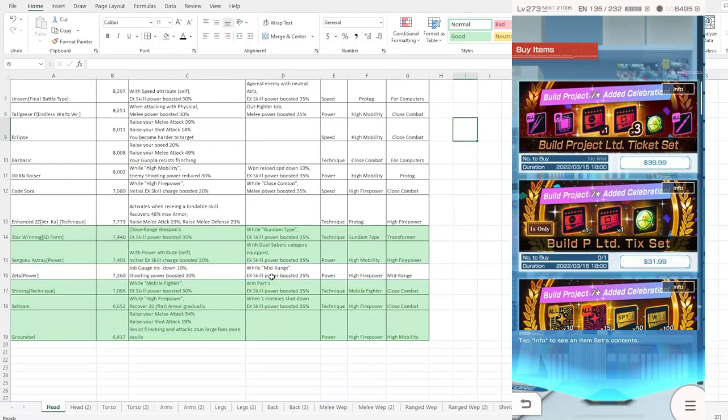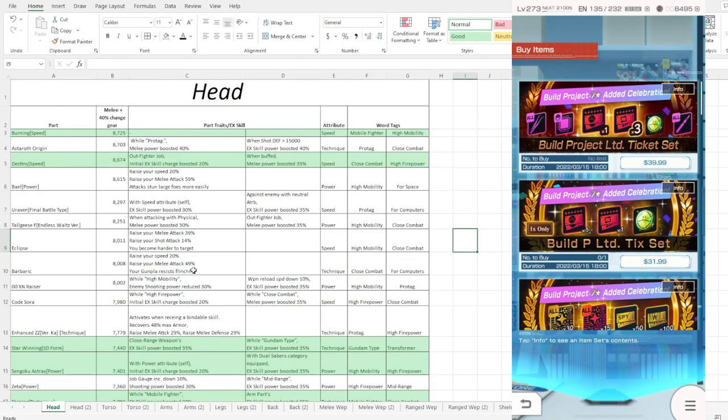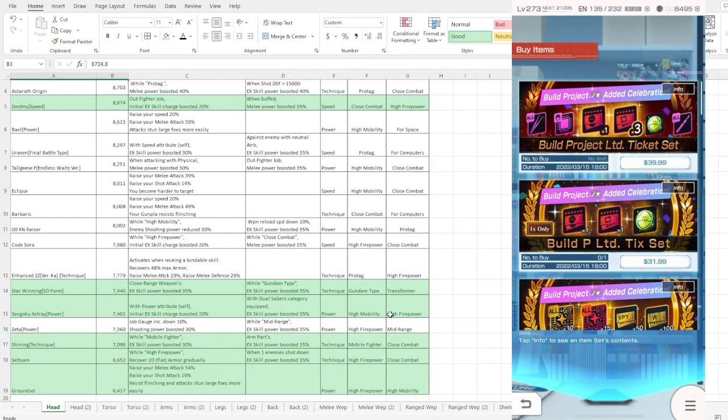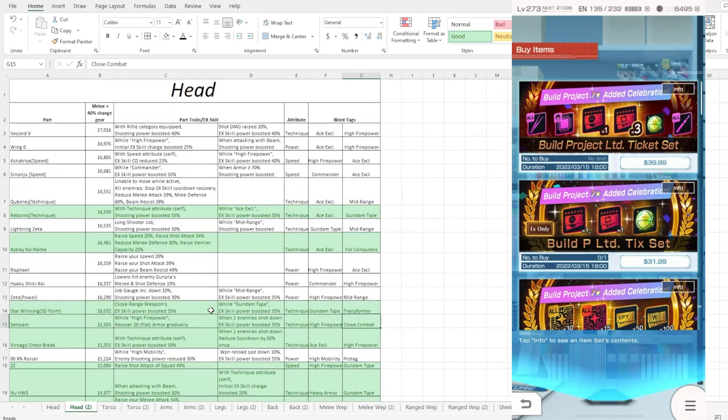Let me scroll down and show you everything quickly without pausing too much, but I'll talk through which ones are good. For melee, build burning or the burning variants are definitely going to be your top picks. In terms of stats specifically for portrait, this one does have an EX boost - mobile fighter is definitely going to be a top choice for a melee build. This one right now being one of the highest stat parts is not going to get power crept anytime soon.